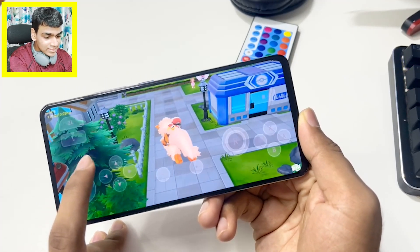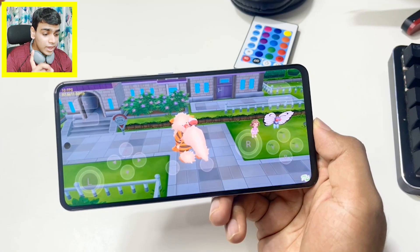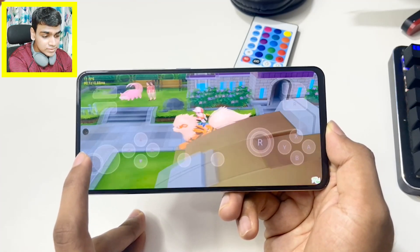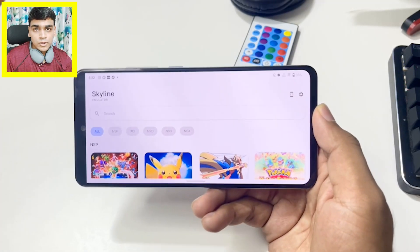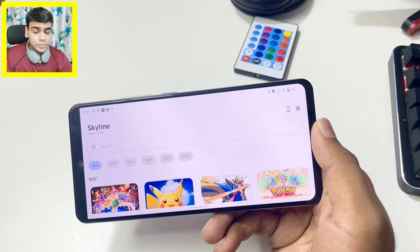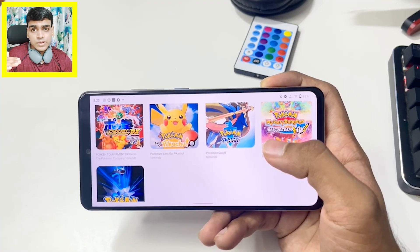I previously tested this game on a low-end Android device and it ran with potato graphics. For Let's Go Pikachu, I'd give it a 6 out of 10 experience. If you use a Qualcomm driver, FPS goes up a bit — you'll get around 13–14 FPS, and in some areas like inside houses it can be a smooth 30 FPS gaming experience.